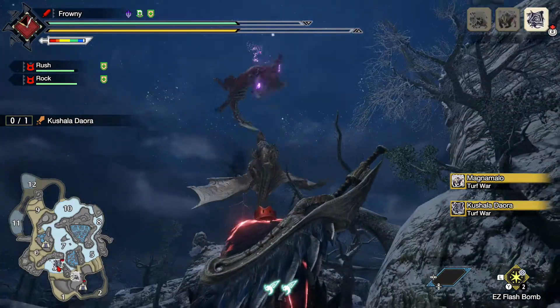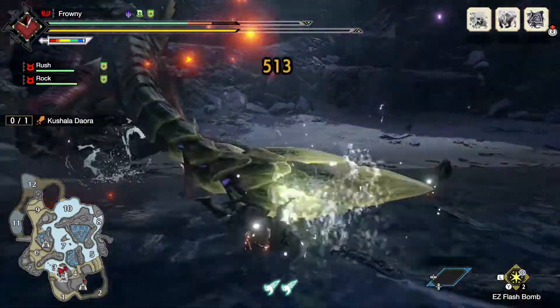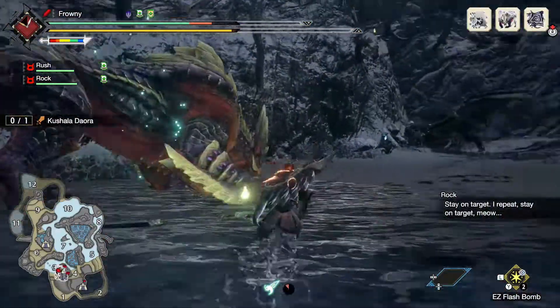In this build, we take the Nargakuga Greatsword to 100% affinity. That's right — you will never miss a critical hit.